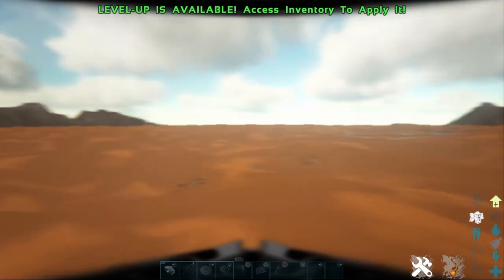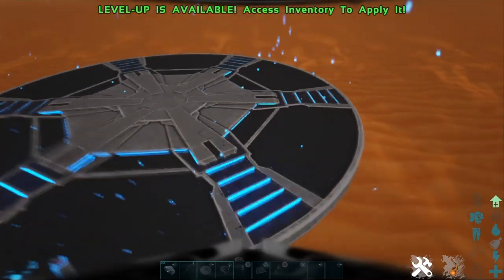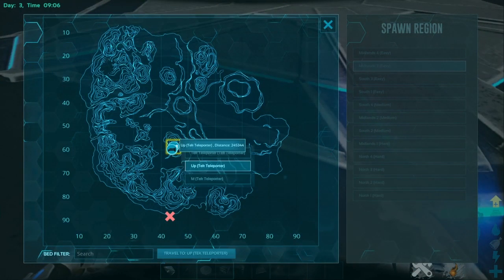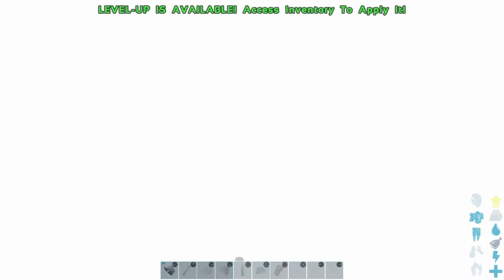We're on Scorched Earth — we did one mesh video on Scorched Earth a little while ago and this is a continuation of that. The thing about Scorched Earth, along with all maps now, is the mesh detection is a lot better, so you get teleported out a lot depending on where your character is picked up.